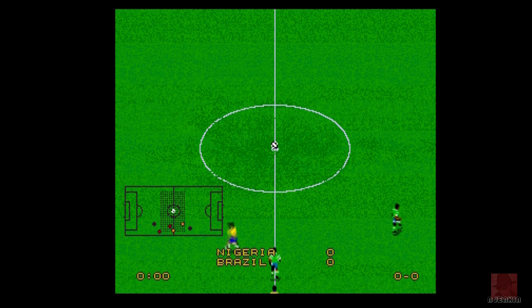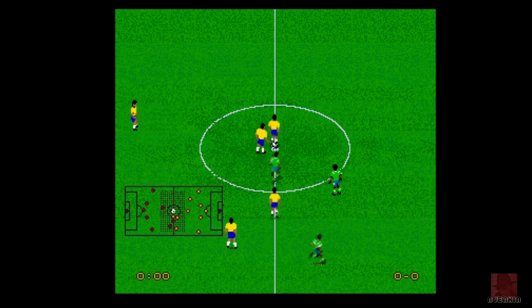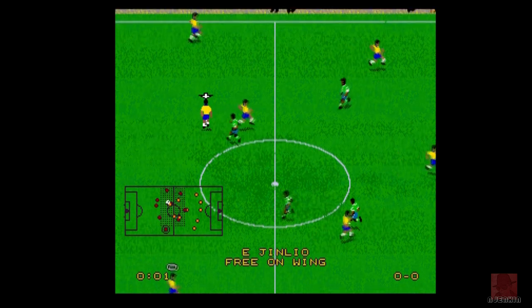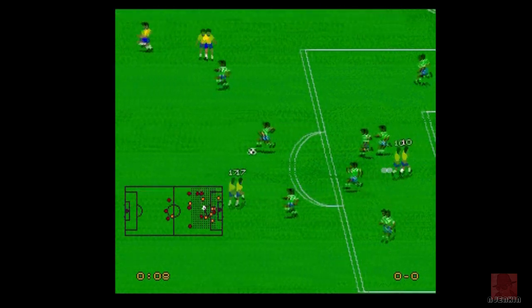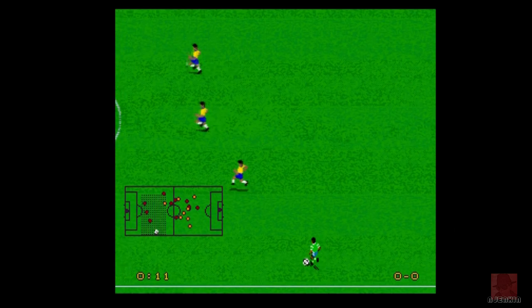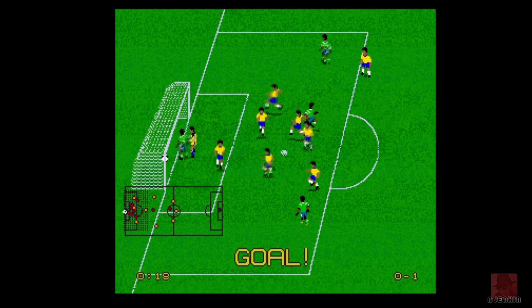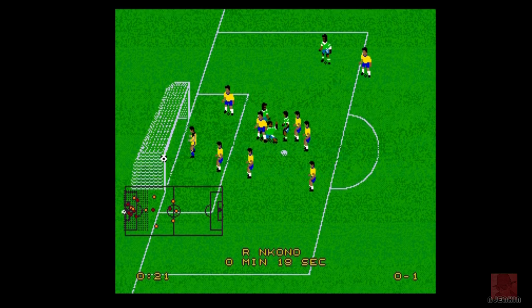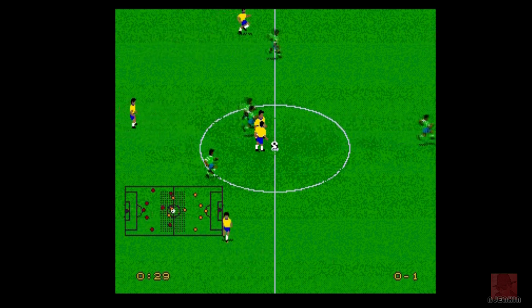Brazil versus Nigeria, here we go. Side view, very arcadey sort of thing - I wouldn't have been surprised to see this down the arcades back in the time. The favoritism at this point was for top-down football games like Sensible Soccer and Kick Off 2, but let's see how this one goes. It's telling me what players are free if I want to pass. The length of time you hold down the fire button then release it determines the power of the shot. Nigeria just walked it into the net! One nil up in literally no time.